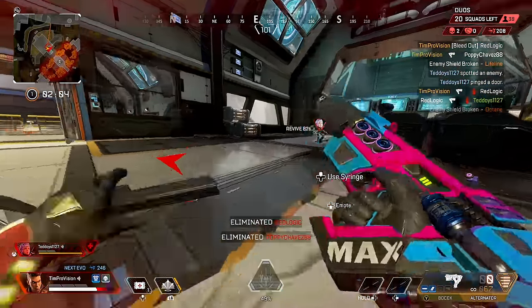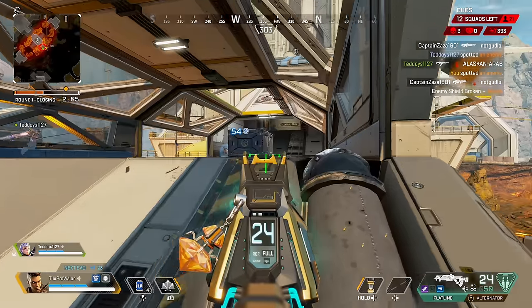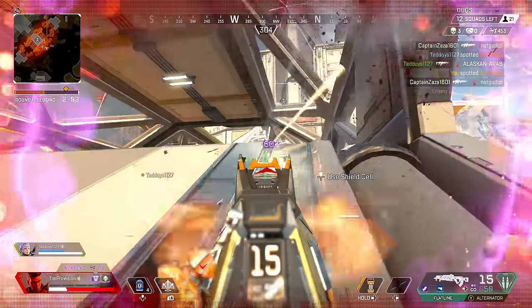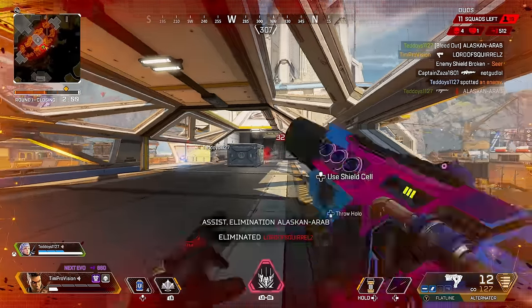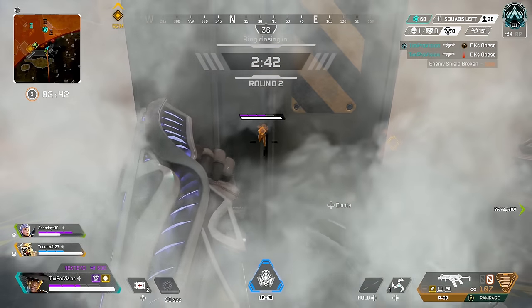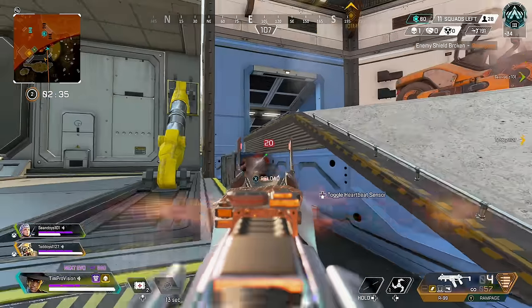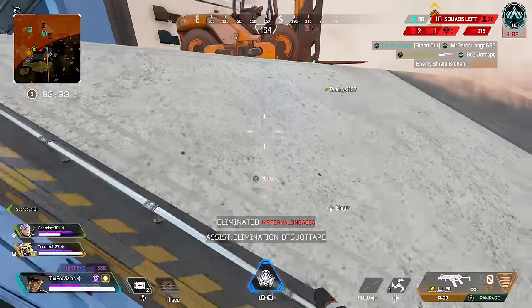A few more smoke tips: if you properly space your smokes apart — meaning don't spam two at the same time — you can have nearly continuous smoke coverage. Also, if you are a controller player fighting in or around smoke, aim assist gets really wonky and most of the time you won't have it, so be warned. Be mindful of fighting around smokes.